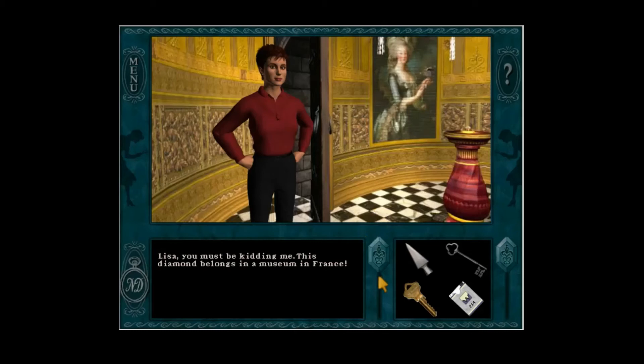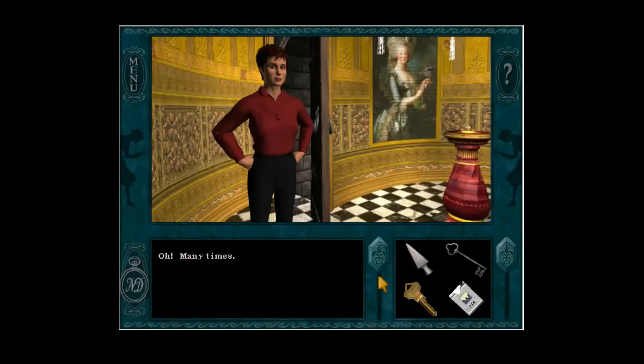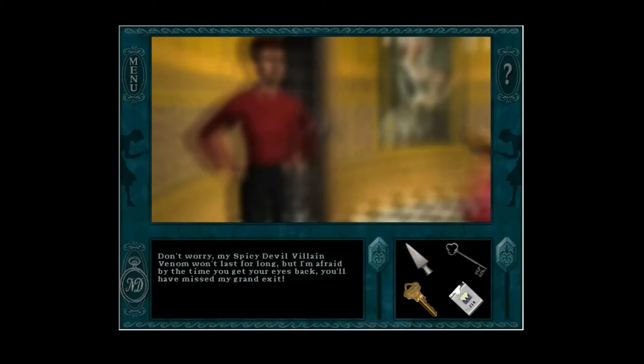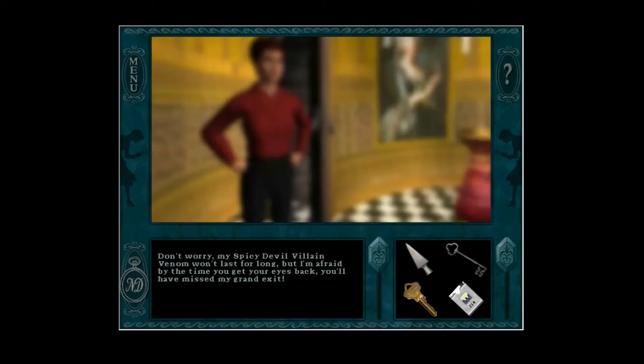Lisa, you must be kidding me. This diamond belongs in a museum in France. Well, I belong in the lap of luxury, and that diamond's going to get me there. Hasn't anybody ever told you to mind your own business? Many times. Well, maybe this time you'll learn. My eyes! Don't worry — my spicy devil villain venom won't last for long. But I'm afraid by the time you get your eyes back, you'll have missed my grand exit.